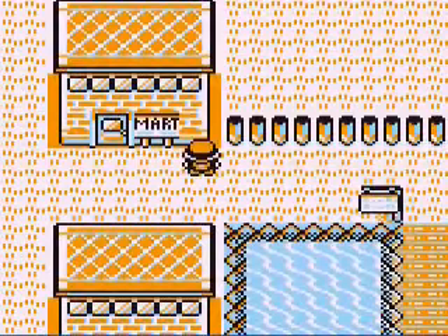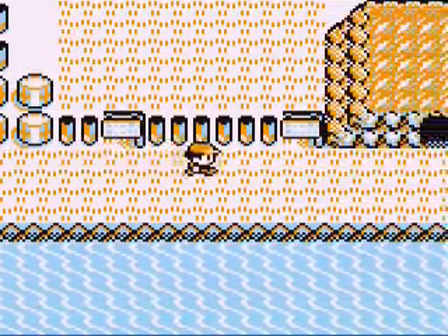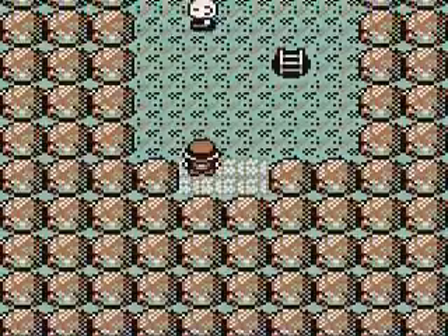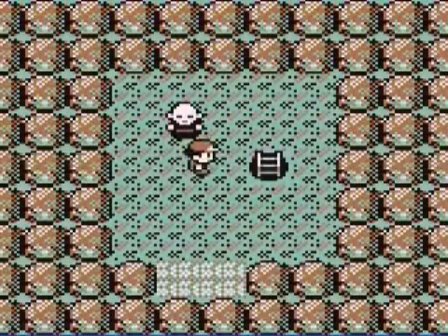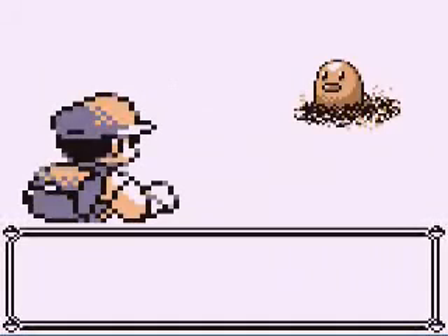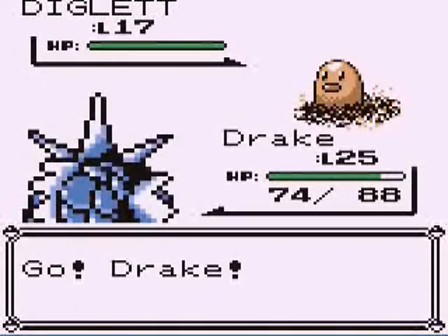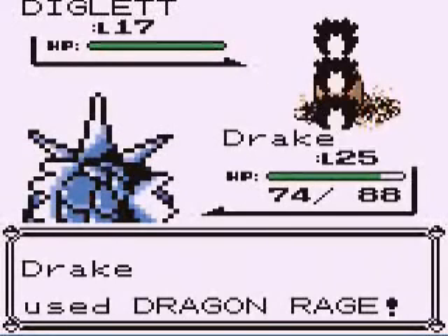Drake getting Dragon Rage is a great move for catching Pokémon, because it will automatically do 40 damage — no critical hits, no nothing. Entering Diglett's Cave, you will find Diglett obviously, and then its evolved form Dugtrio. Both of these are great Pokémon for the gym, as they are both ground type. We saw Diglett back in Brock's Gym a long time ago.